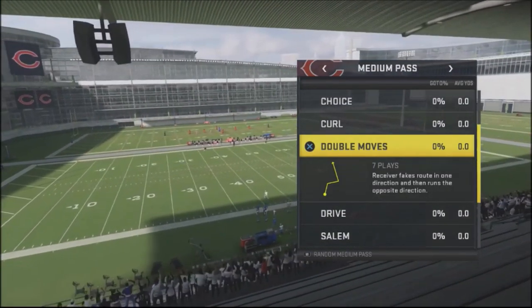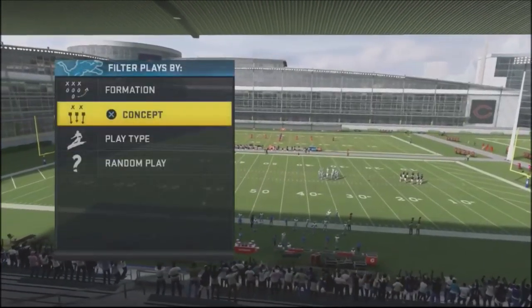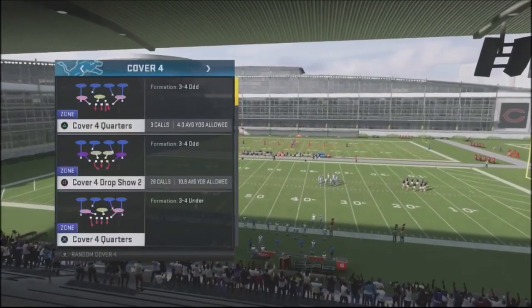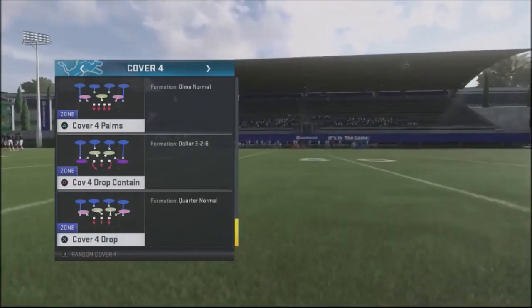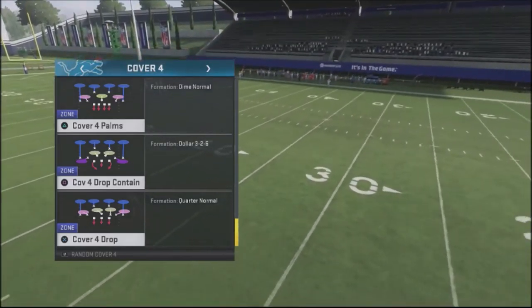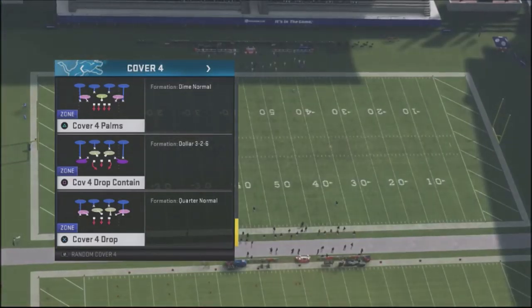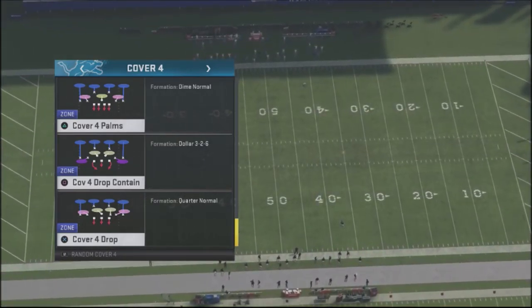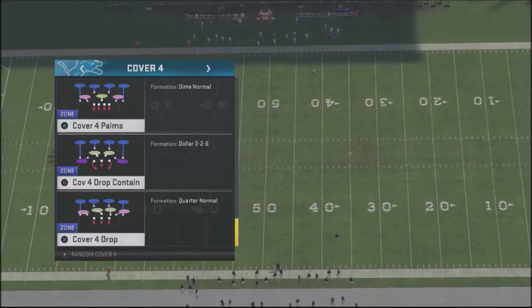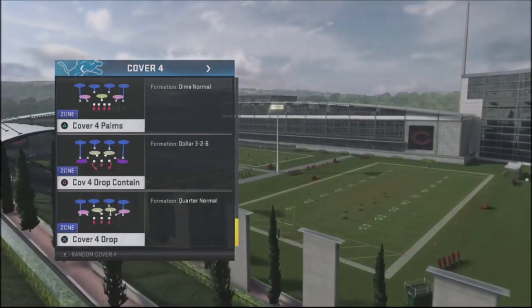The actual defense itself is going to be Cover 4 Palms. Eric Rayweather is pumping this up, saying you've got to use this defense. It shuts down the split-close formation, it shuts down the trips formations and all the crossers. The problem with it is that it has a ton of holes — it's got matching principles that don't match correctly, and it gives up a lot of one-play touchdowns.